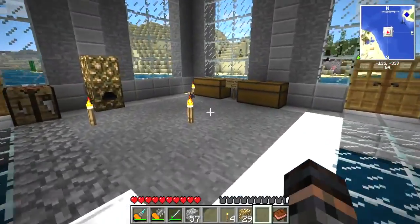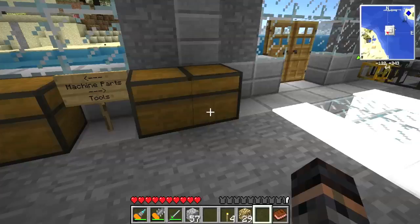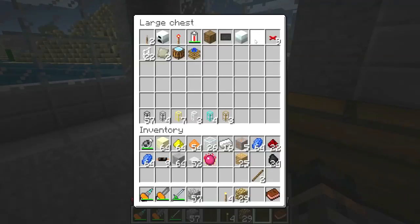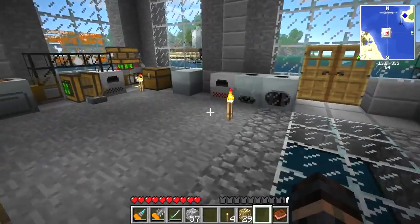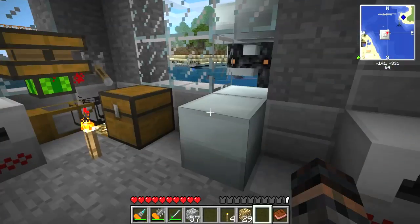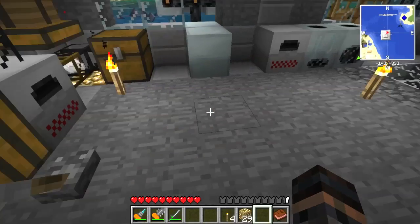We've got a generator, don't we? We've got a generator, but we don't have... we're gonna need some redstone and some cables, I think. What we're gonna do is we're gonna make another electric furnace. First thing we're gonna need to do is make an iron furnace. Here we go — boom, boom, boom, boom. There's an iron furnace.